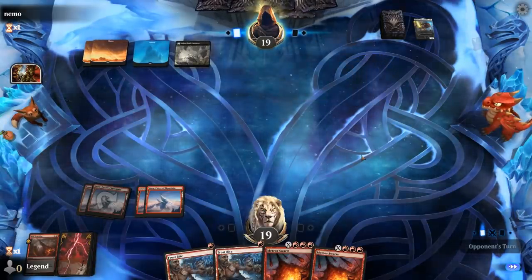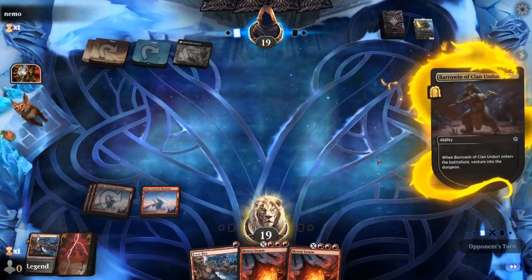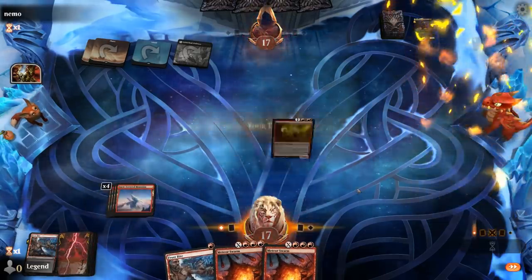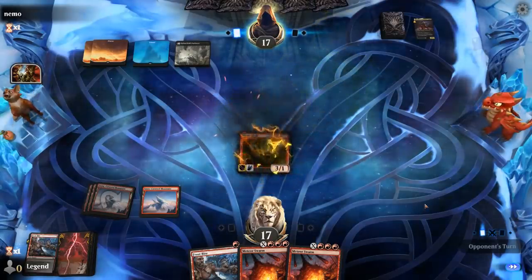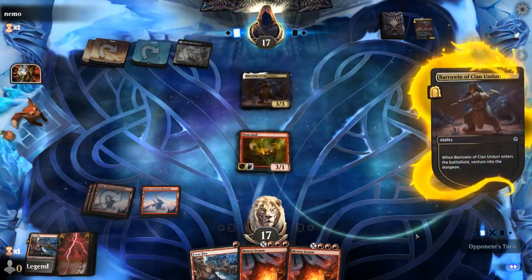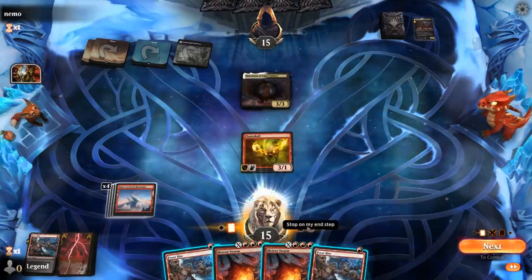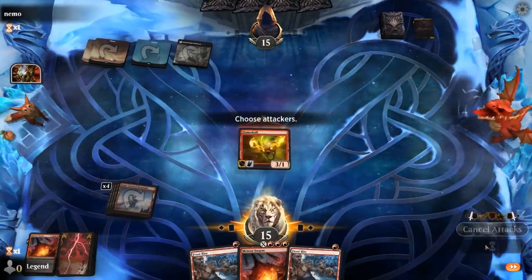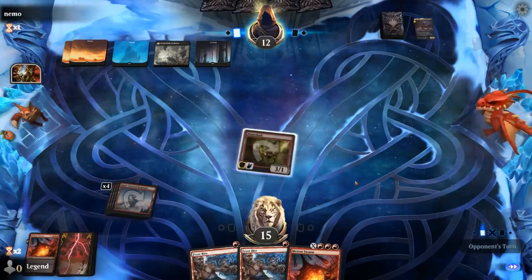We're up against an Esper colored adventure deck. Barrowin is going to eat a Frostbite, I think. Now we don't have any pressure, so we're just waiting for the opponent to eventually present more creatures. Flameskull is a nice threat that's not easy for the opponent to answer — they need to be able to exile it so it doesn't come back. Another Barrowin — I'm tempted to Meteor Swarm it. Another Frostbite, sure. Cast a Meteor Swarm — eight damage might be a little overkill, but it allows me to keep the cheaper Frostbite for later.